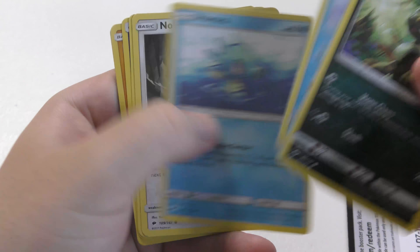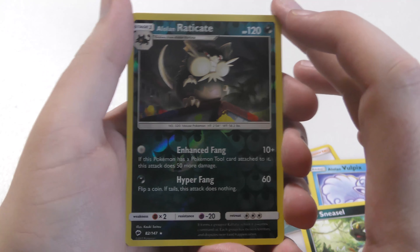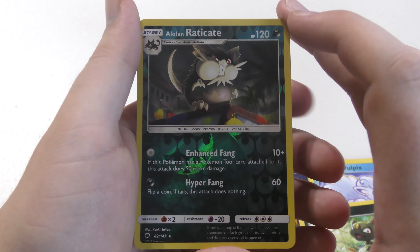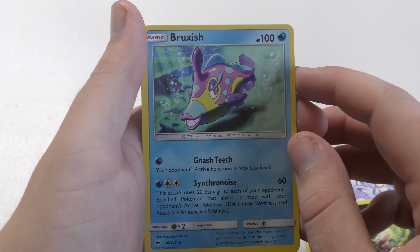I open the packs off camera so it just goes faster. I feel like these videos take forever sometimes, and it just doesn't get interesting — that's why I'm skipping most of the packs. Sorry for knocking the camera. We have an Alolan Raticate. We got just the regular version a couple packs ago; now we have the reverse holo version.